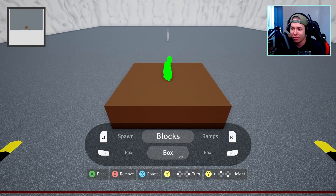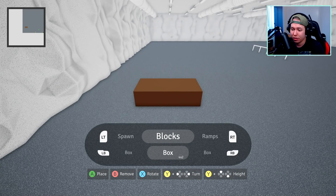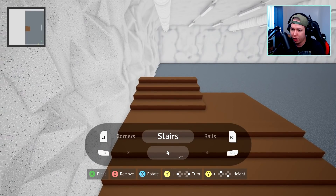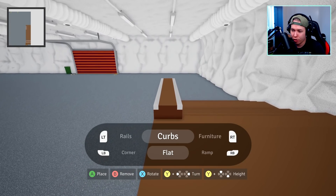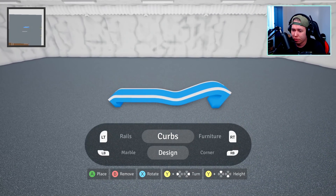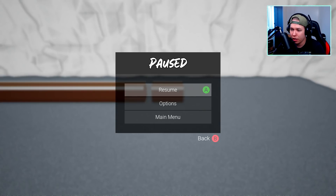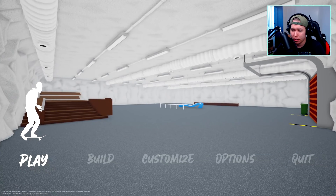Let's go to the main menu because there's another feature called Build, which might be more interesting than our little rail in a garage. I can just add to the garage — you've got different sizes, different ramps, a corner, and you can build a stair set. Let's build a double set. I like that there's an editor already in this game. To save, I just hit play again.